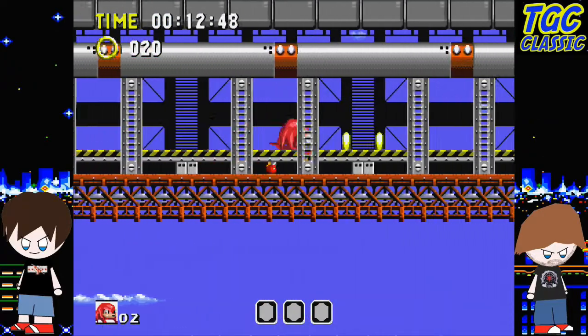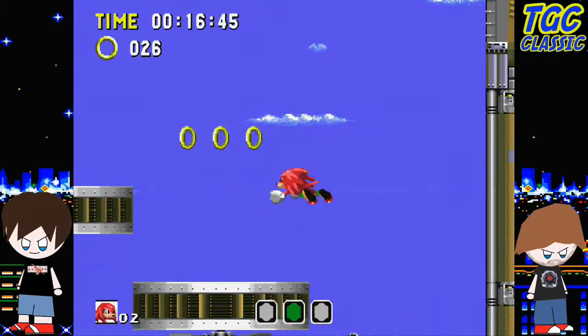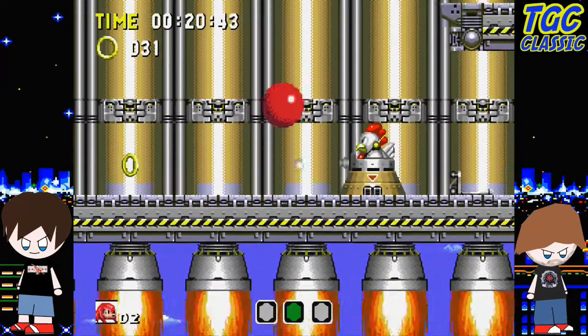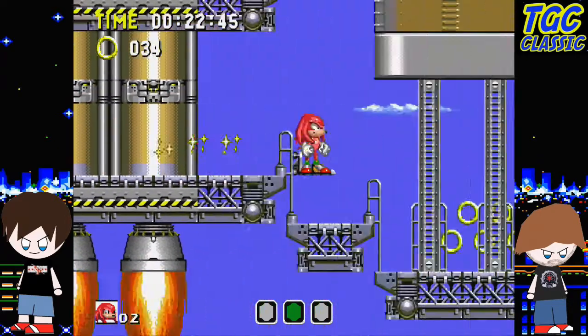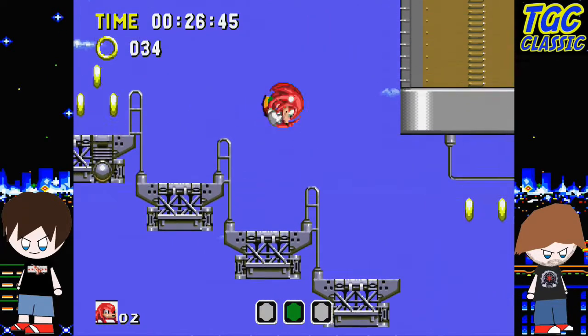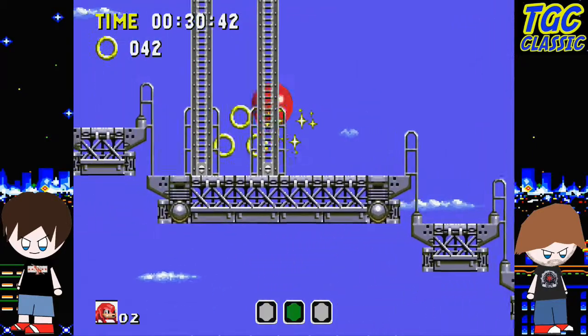I could not figure out what the jump button was — I was actually hitting A to jump. I couldn't jump. That's because the A button is the B button on the Genesis controller, and that does moves. Does the B button do anything now? No. I'm guessing when he's finished, he'll probably make Knuckles punch. Does X do anything? I wonder if Knuckles can dig.